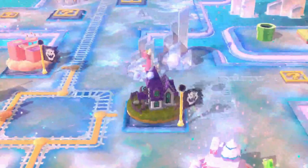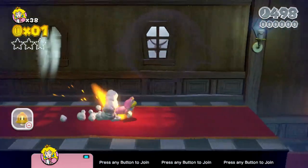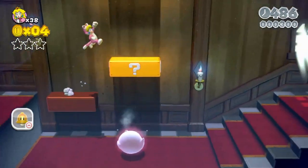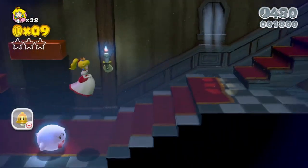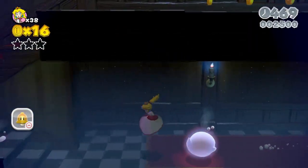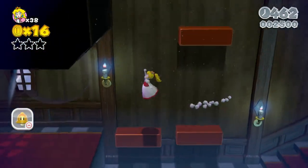Now we're gonna do 3-3, the Shifty Boo Mansion. This is the first of the Boo Mansions in this game. Let's try and see if we can remember our way through this place. There's gonna be a hidden... There's a Fire Flower. I'm trying to remember where the first stamp is.